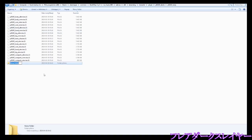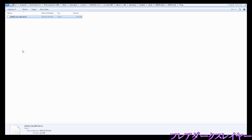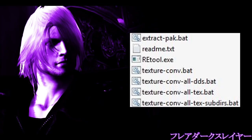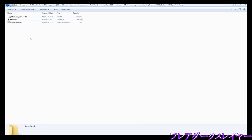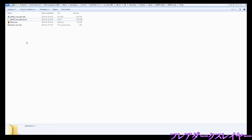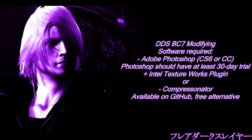Go to the newly unpacked re_chunk_000 folder, then to natives/x64/streaming/character/player/dante/body, and get the texture. You can create a separate folder for texture editing and copy the texture there. Now we're going to use RE Tool's texture conversion option. You only need the first batch file, texture_conv.bat, which is designed for single texture conversion. Simply drag and drop the texture onto the batch file, wait — not even a second — and you've just converted the texture into a DDS file.